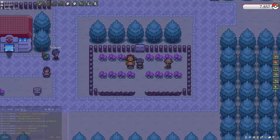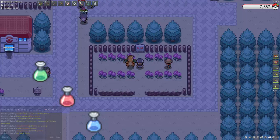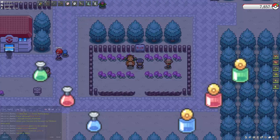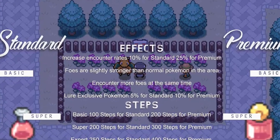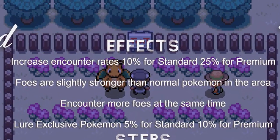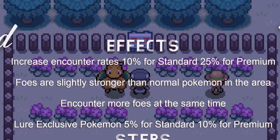For those that aren't aware or new to the game, lures are an item that were introduced in 2022. Lures come in two different types: standard, which can be bought at Pokemarts across all regions, and premium, which can be bought from the gift store for RP. Basically, they act as the opposite of repels, increasing encounter rates — 10% for standard and 25% for premium.